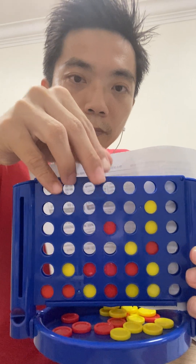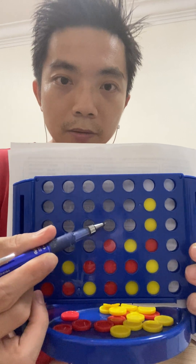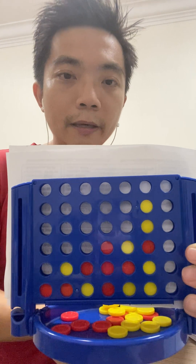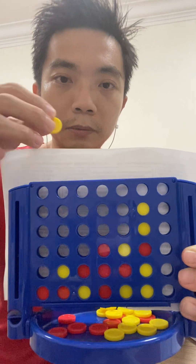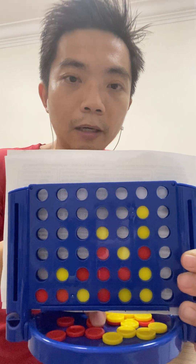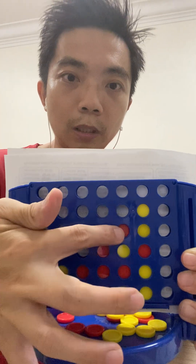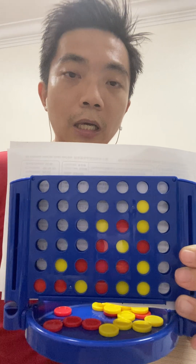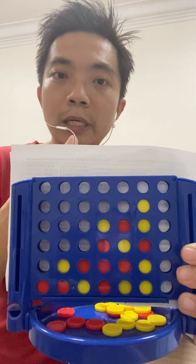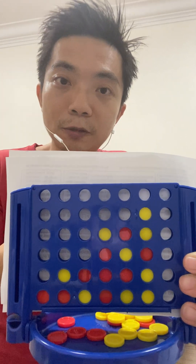Now I place a piece here such that the winning check is here and the winning check is also here. The yellow player has no choice but to block one of them, which inevitably still allows the red player to win — 1, 2, 3, 4. I hope you were able to solve this puzzle. If not, you can always try again or revise the basics. See you in the next video!